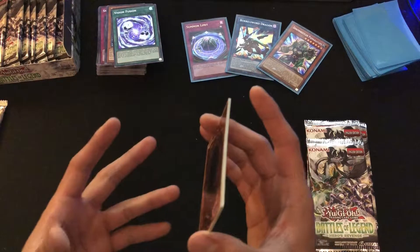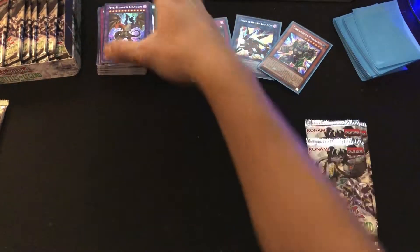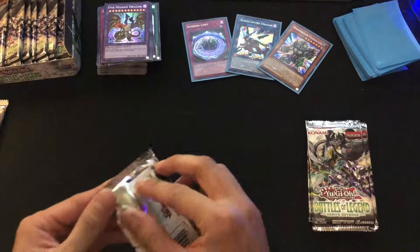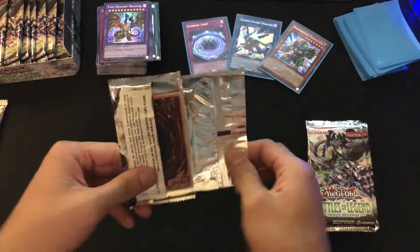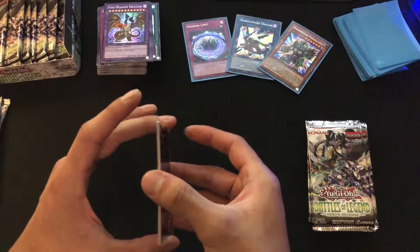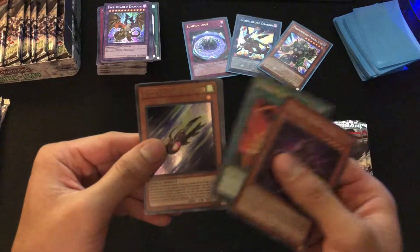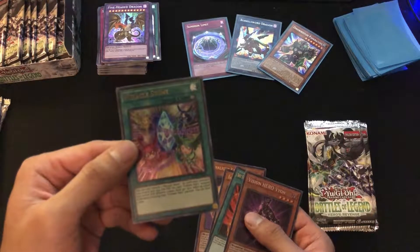Sorry if the lighting isn't that great — I'm just using the light for my room plus two other lamps. I usually do unboxing videos in the morning or afternoon and use natural sunlight, but I might think about getting a studio light. Next pack: Vision Hero Vion, Sky Striker Maneuver Afterburners, Battle Wasp Dart the Hunter, Lunalight Kaleidochick, and Miracle Stone.